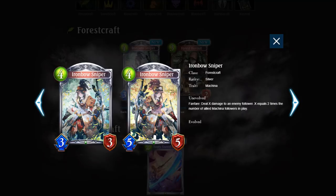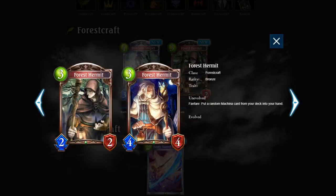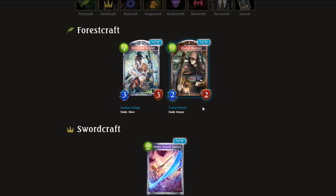Ironbow Sniper — 4-3-3. Fanfare: deal X damage to an enemy follower, where X equals two times the number of allied Machina followers in play. Understatted with a good effect. If you have two Machina followers in play, this is already really good, but difficult to pull off on curve, which will affect viability. Let's see how many Machina followers Forestcraft gets. Forest Hermit — 3-2-2. Put a random Machina card from your deck into your hand. A tutor for Machina. I'm wondering if Forestcraft is going to have a more combo version of Machina. They're getting a tutor and nobody else is yet, so pretty neat. Though it's a 3-2-2 instead of 2-1-2 like most tutors, so the weak stats make me cautious.